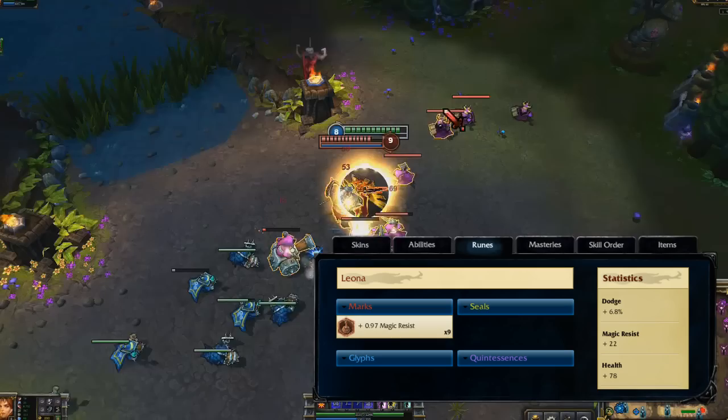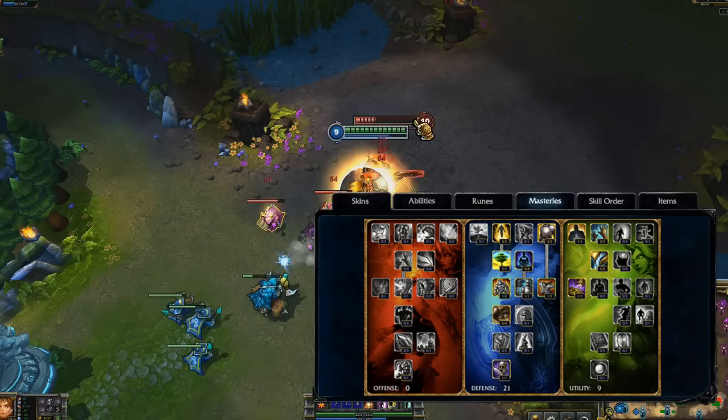For runes, I build Pure Tank with flat magic resist marks, dodge seals, flat magic resist glyphs, and flat health quintessences. My masteries are 0/21/9, making sure to take Nimbleness and defense to synergize with my dodge seals, and Greed and utility to help me stack up items.